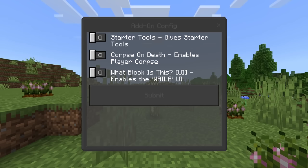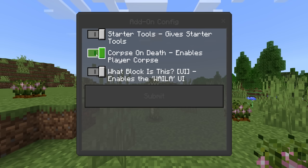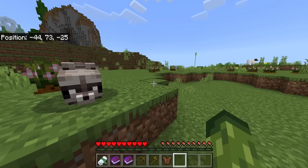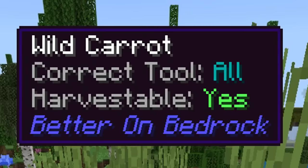We're going to enable all of these, but I will explain what they do. Starter Tools gives you basic tools — it's not too OP. Corpse on Death enables player corpse, so if you die you know exactly where you died and your stuff is saved. 'What Block Is This' will enable a specific UI at the top of your screen, so when you look at a block it's going to tell you what that block is.